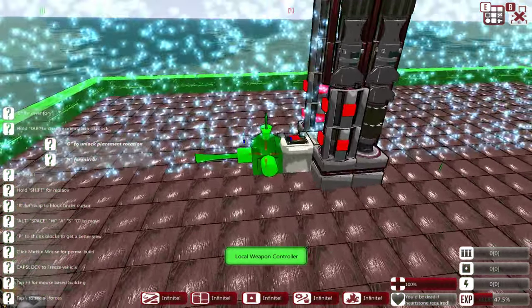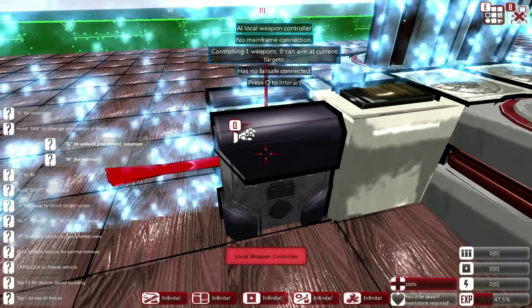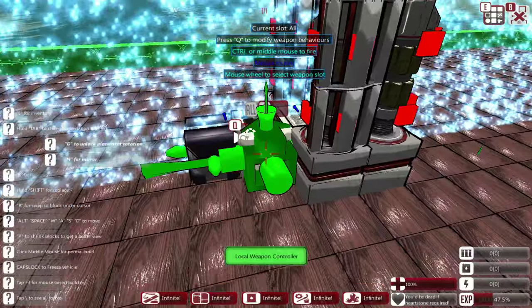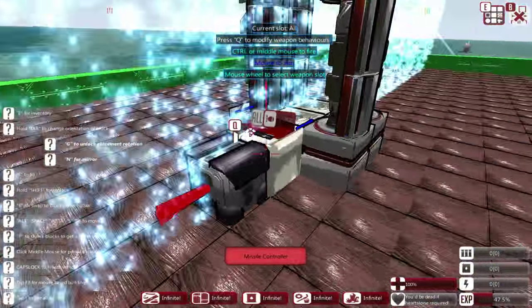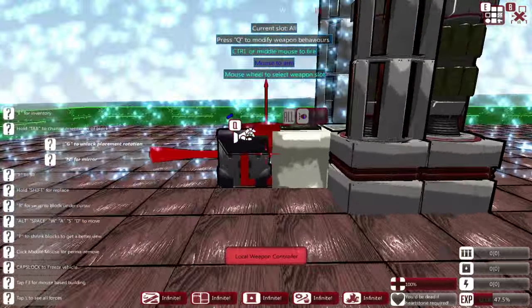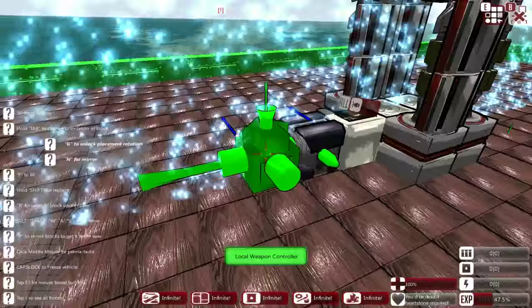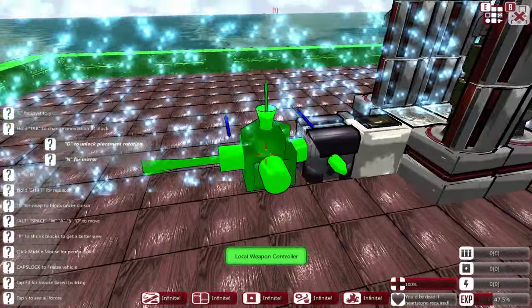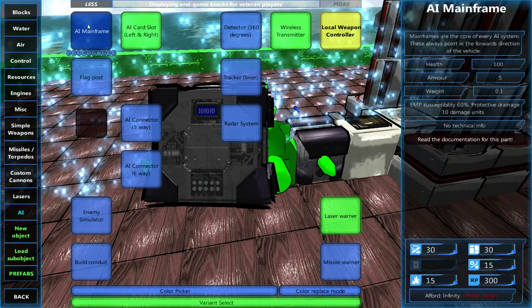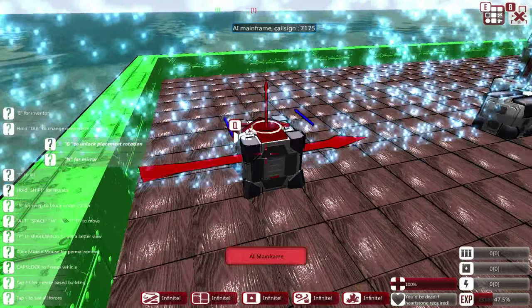We put down the weapon controller. This weapon controller will now change to saying 'controlling one weapon'. It needs to be near the missile controller, because the missile controller is the main block. We've got a connection. This can control the missile system as long as the weapon controller is attached to a mainframe. You could always put a mainframe next to the controller, also found in the AI section.